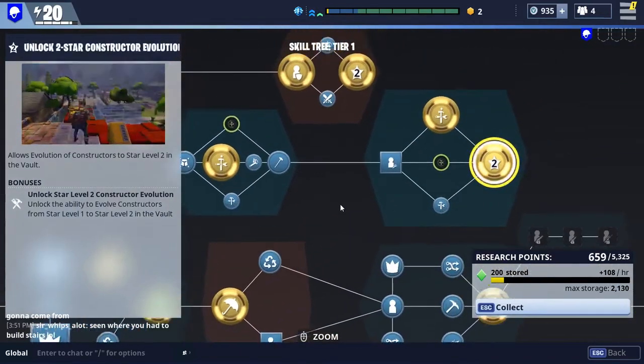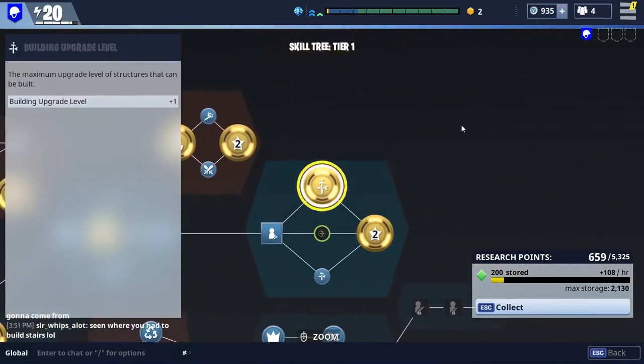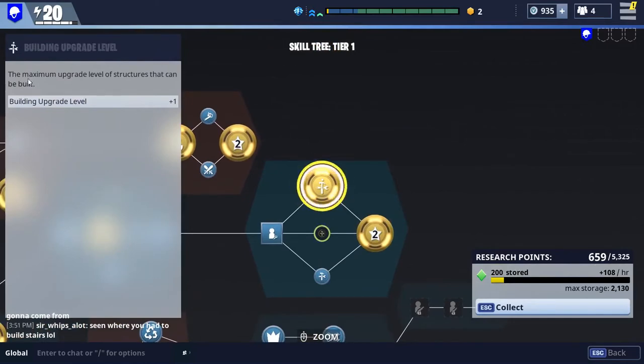If you want to get to level 2 for your buildings, get this upgrade. If you want to get to level 3, you've got to get this one too. It says the same description but gets you to level 3 structures. There's nothing higher than 3 right now, but hopefully they add a higher tier because there are a lot of strong enemies that can break through level 3 pretty easily if you're not watching out.